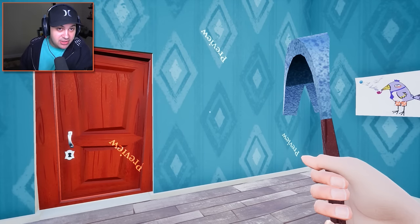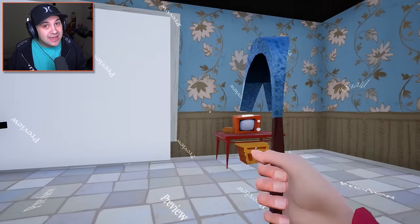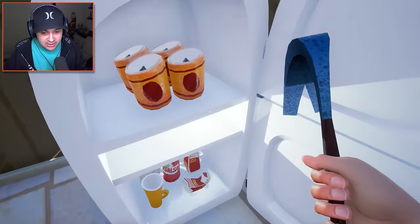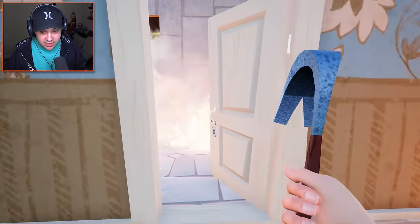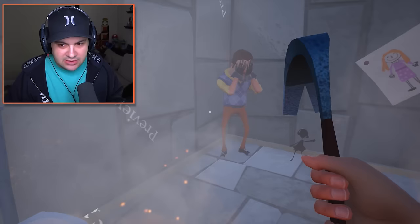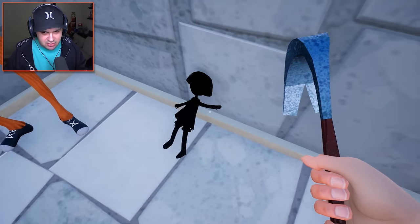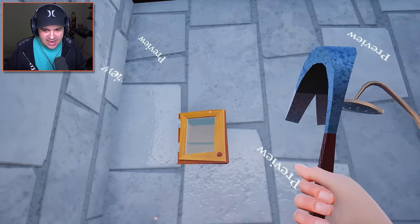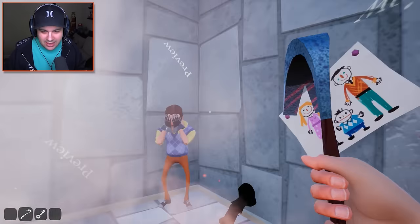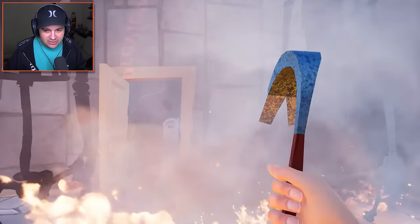I forgot to mention - apparently there is a Kindly Kean easter egg somewhere on this map. I have no idea where it is, so maybe we'll do some cheating to find it if we can't find it naturally. Let's go in here - oh gosh, there's lava fire in this room and there's a crying neighbor in the corner. This is all very confusing. There's also a shadow doll. What is going on in this house? Hey, it's a golden apple - cheer yourself up buddy, have a golden apple.